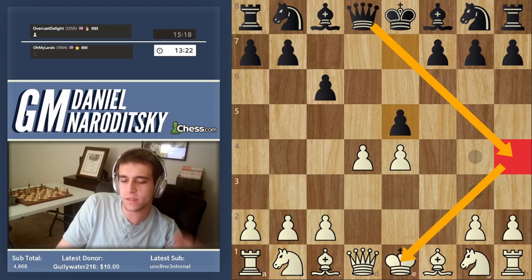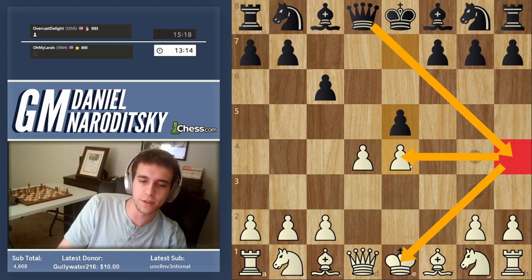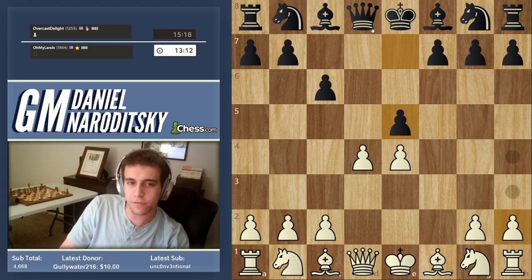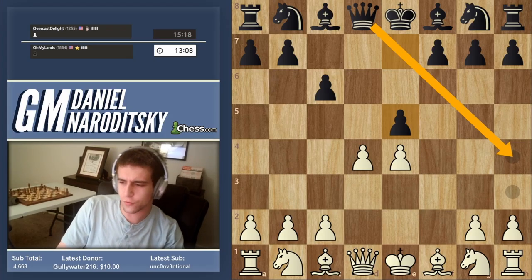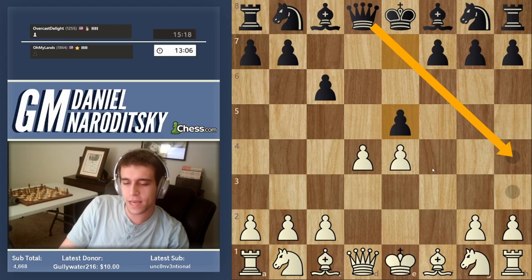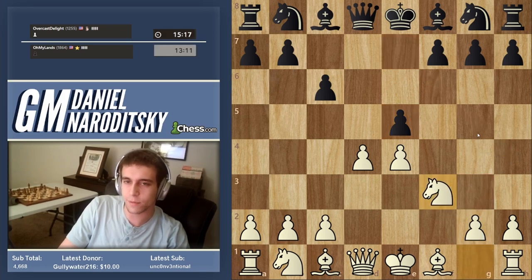Queen h4 check is a fork: the queen checks the king and attacks the pawn on e4 simultaneously. To prevent black's queen from coming to h4, we don't just push a pawn — we want to develop a piece. That's accomplished with knight f3.